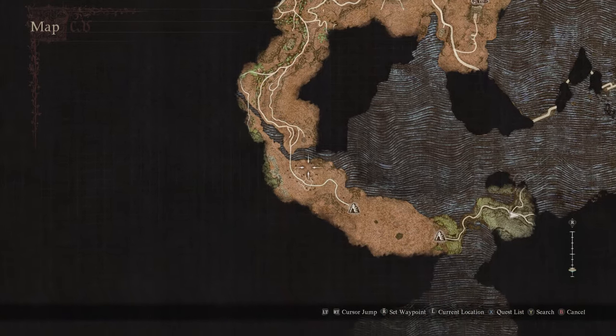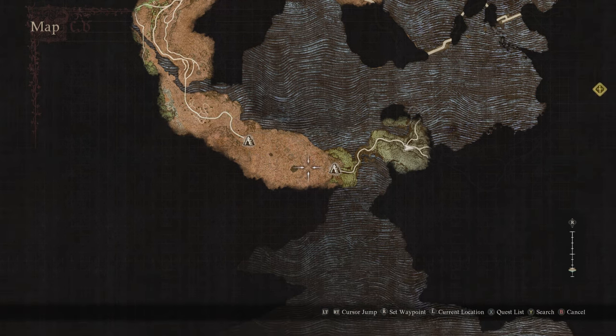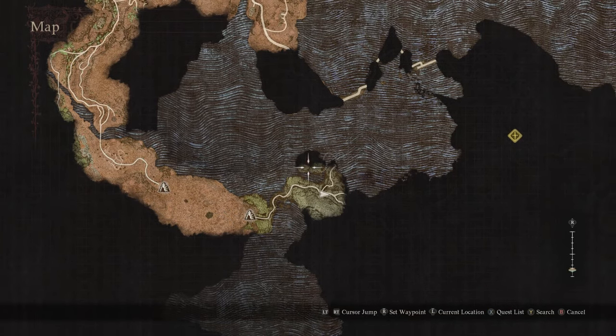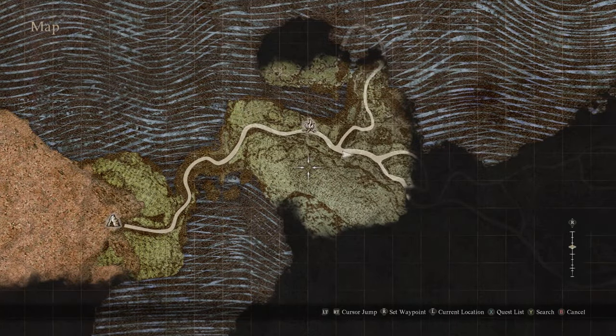You're going to travel west out of Bak Patal, south along that route, and then here to Drabner's Grotto. Pass through the grotto — it's pretty heavy combat — and out the other end, west to east, and you have reached the volcanic islands.